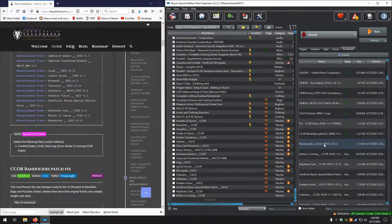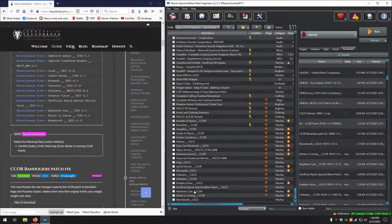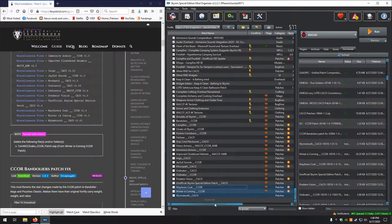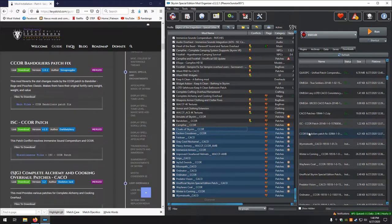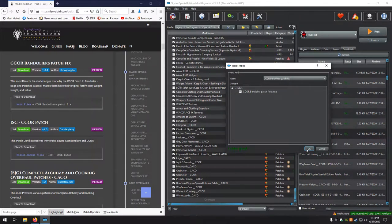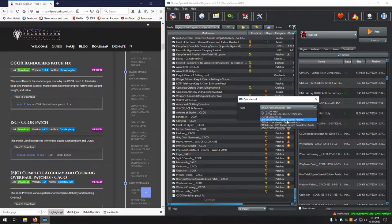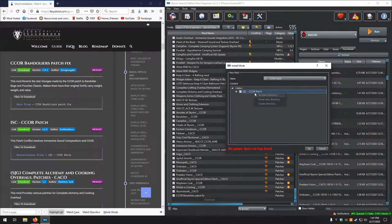And we have Worm's Tooth, which is the last one on the list. Looks good. Activate all of those. Next up, CCOR Bandolier's Patch Fix — looks good. Next up, ISC CCOR Patch, which came from one of Lexi's Patch Hubs, so we do need to change the name. Set data, looks good.